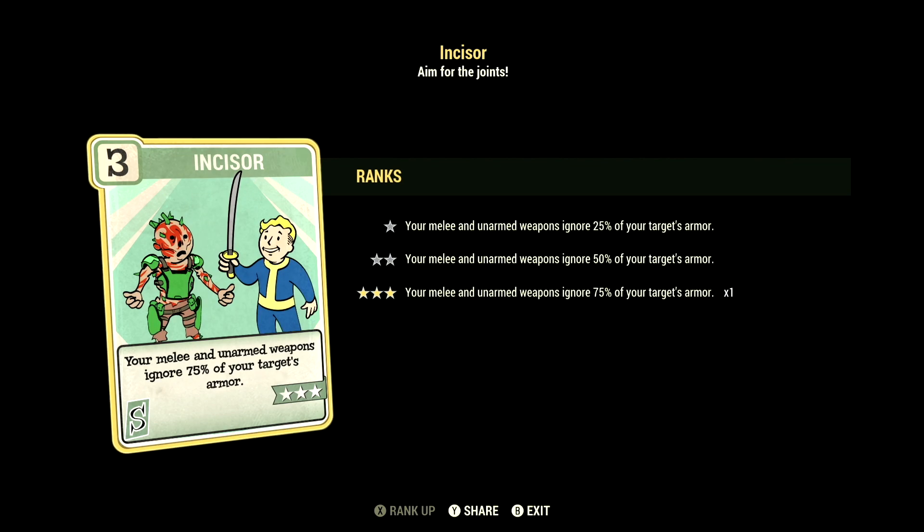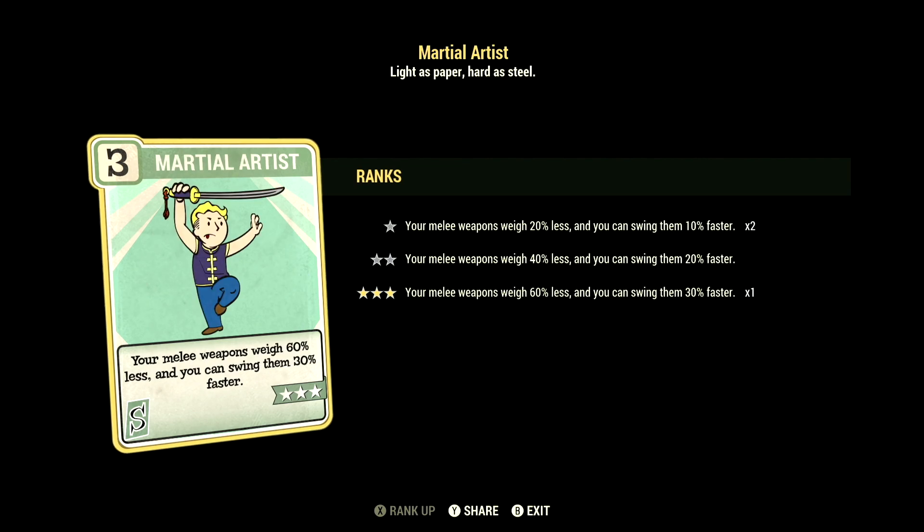Starting off in Strength, we have 15, and this loadout has all the Slugger cards maxed out to get the maximum amount of damage. We have Incisor at 3 stars — your melee and unarmed weapons ignore 75% of your target's armor. We have Martial Artist at 3 stars — your melee weapons weigh 60% less and you can swing them 30% faster.